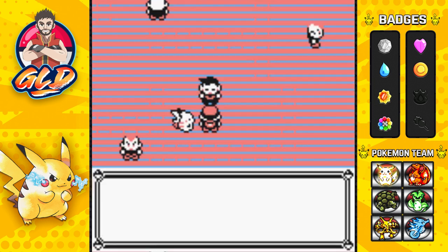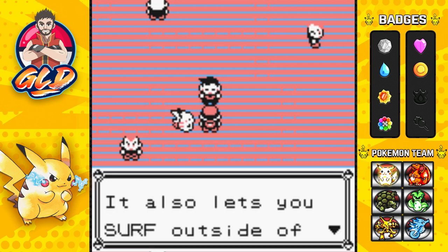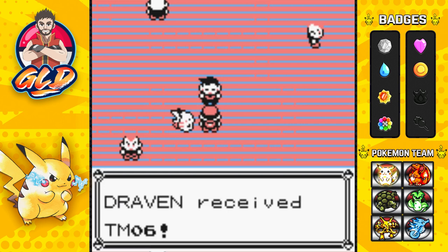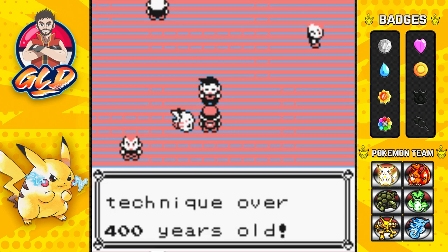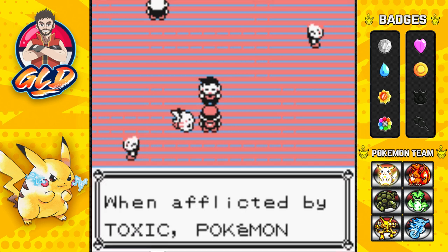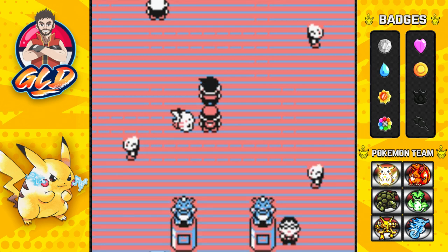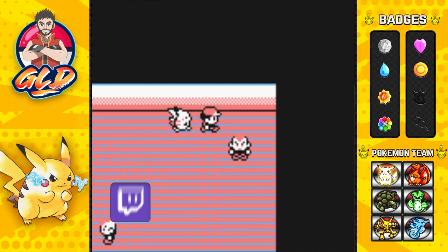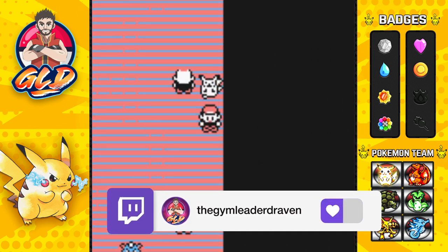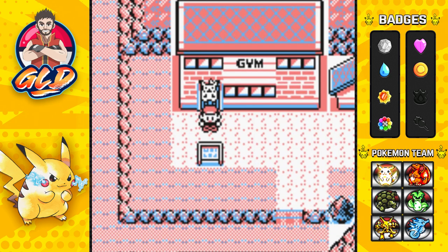Yes, you have proven your worth - here, take this Soul Badge. Now that you have the Soul Badge, the defense of your Pokemon increases and it also lets you Surf outside of battle. We also get TM06 which is Toxic - a secret technique over 400 years old. When afflicted by Toxic, Pokemon suffer more and more as the battle progresses. Look at that guys, we are six badges in and I think we did a very good job taking on Koga.